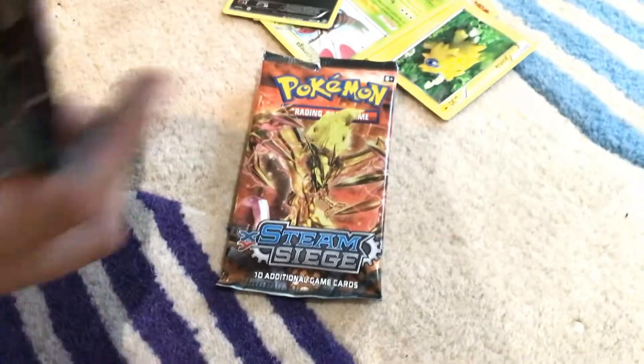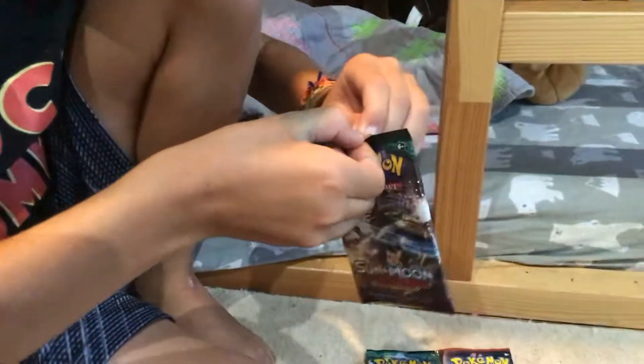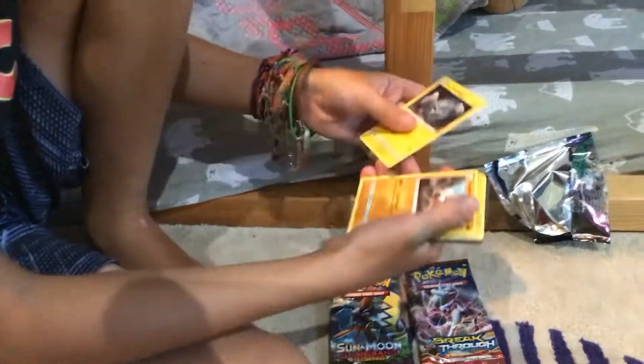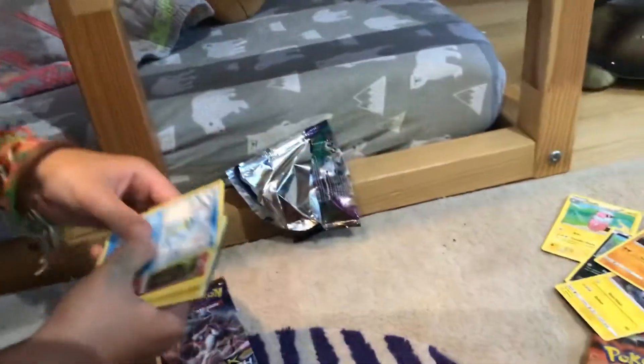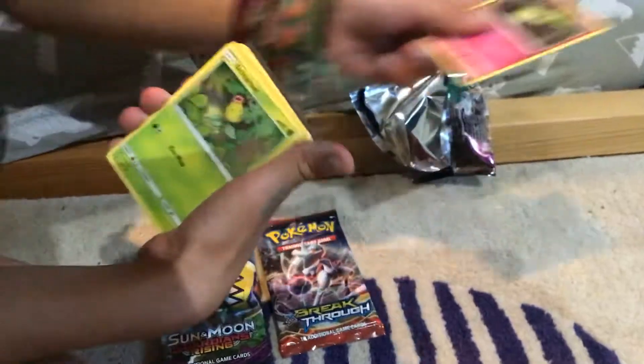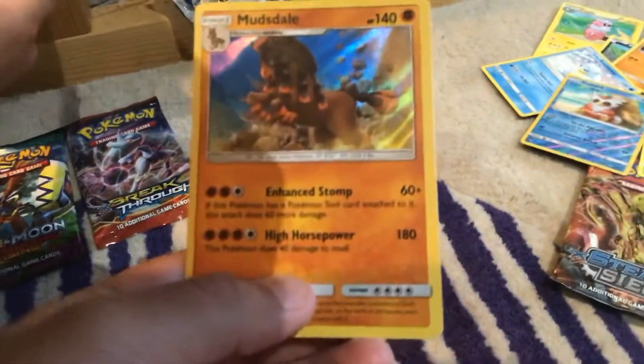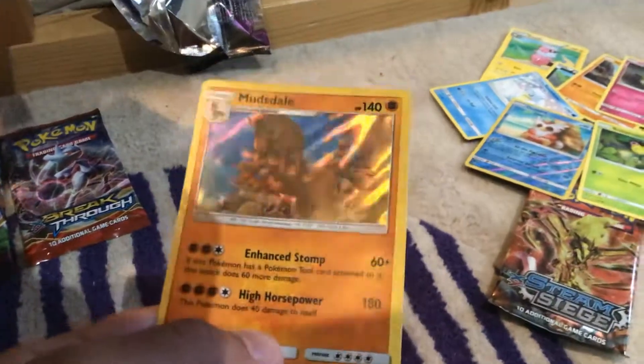Sun and Moon Guardians Rising — I have really high hopes for this one. Alolan Geodude, discard. Mudbray, discard. Alolan Sandshrew, discard. Cottonee, discard. Bellsprout, discard. Delibird, discard. Mudsdale — oh, that's a holo! Holo pile. We got Alolan Graveler too. Mudsdale holo.